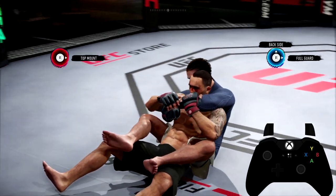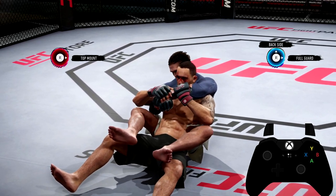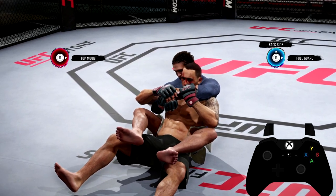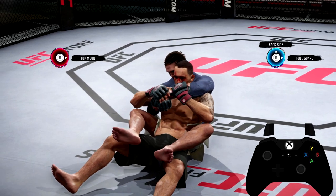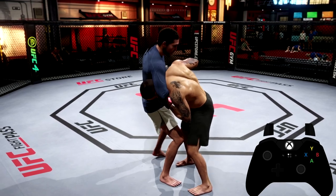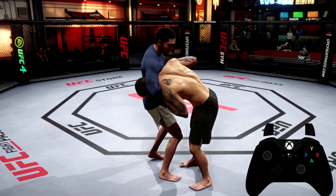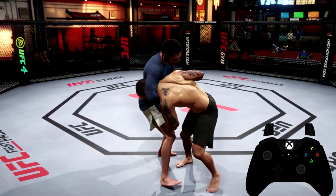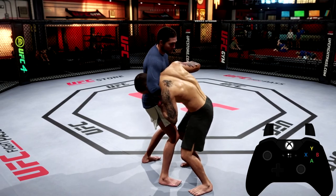To sum up this video: if your opponent tries to go for a submission, you will need to hold down the right trigger to deny it. Whether your opponent goes for any submission in standup, the clinch, or on the cage, you will need to hold down the right trigger to defend it. Also, if your opponent gets you into that position there is not much you can do defensively besides just walk back. With that being said guys, I hope you enjoyed this tips and tutorials video - if you did, be sure to leave a thumbs up, comment what you think, and subscribe to the channel if you are new. I'm Pryoxis, and I'm out, peace.